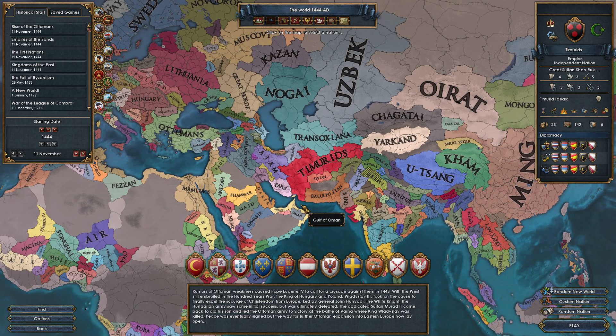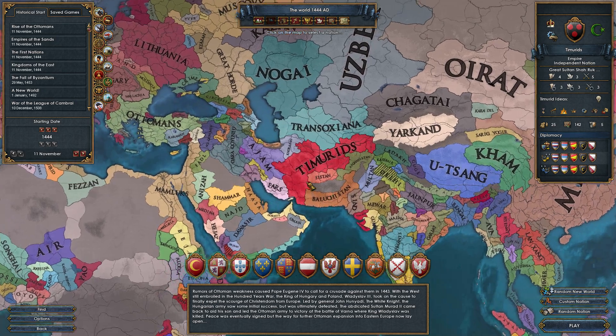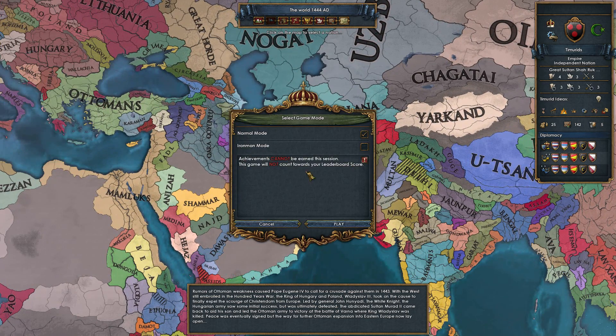Hello and welcome. I am Arumba. Thank you for joining me. This is an opening guide to how to survive as the Timurids in patch 1.25 of Europa Universalis IV. Let's go ahead and dive right in.